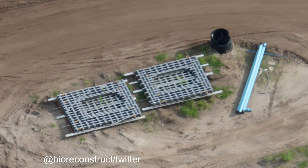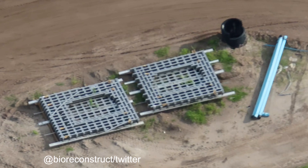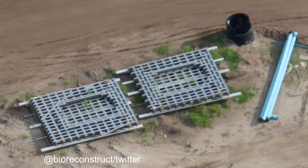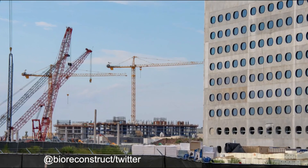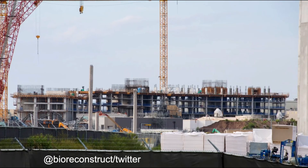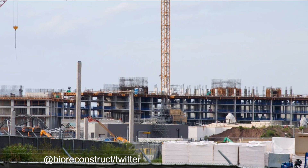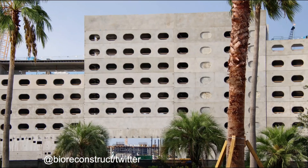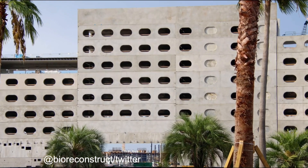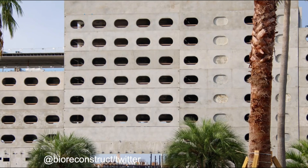Off to the side of the building, you can see the latticework that these tiles are attached to. The holes in the middle are the windows going around. Off in the distance, you can see the on-site hotel continuing to rise. Since our last update, it looks like they have completed the fourth or fifth story of guest rooms as we continue to make vertical progress.